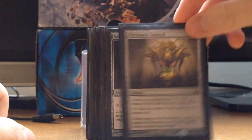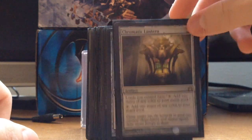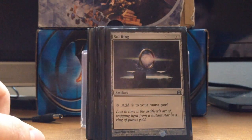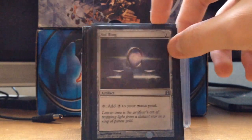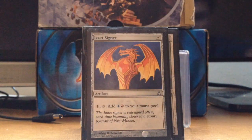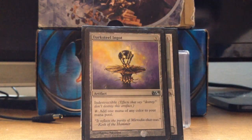Chromatic Lantern — I pulled this — helps with fixing, it's pretty good, three mana. Sol Ring — every Commander deck should have it at least. Izzet Signet just for a little bit of filter and ramp.